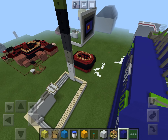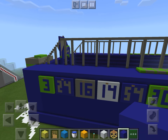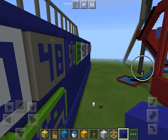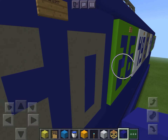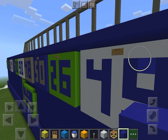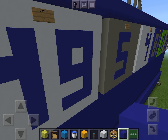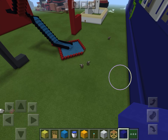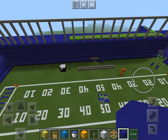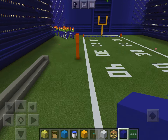Then it says 'CenturyLink Field.' Here's the back. Here's the roster — Russell Wilson, Marshawn Lynch, Tyler Lockett, DK Metcalf, Bobby Wagner, Bradley McDougald, Jadeveon Clowney, Jacob Hollister, K.J. Wright, Shaquem Griffin, Shaquille Griffin, Jason Myers, Michael Dixon, Luke Wilson, Malik Turner, Travis Homer, Jaren Reed. That's the end. I'll post this as soon as I can and as we always say, thanks for watching.